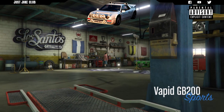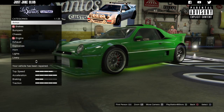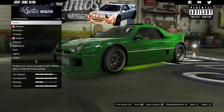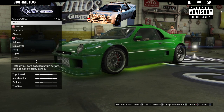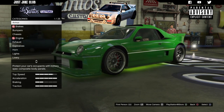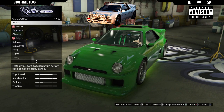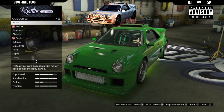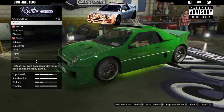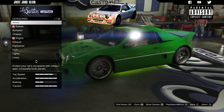As you pull into LS Customs you'll see the Vapid GB200 is in the sports category. This vehicle has already been customised and upgraded because I did use this car for my review video which was uploaded a few days ago. I will be going through it as normal, but just be aware that things like armour, brakes, engine and all that sort of stuff will be purchased already. Nevertheless, let's crack on with this build.